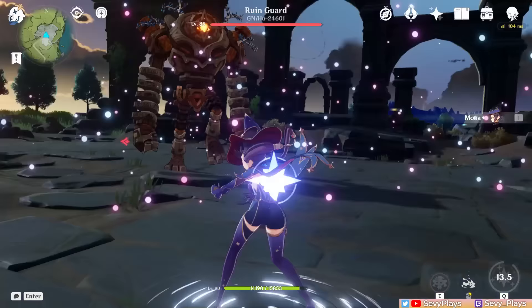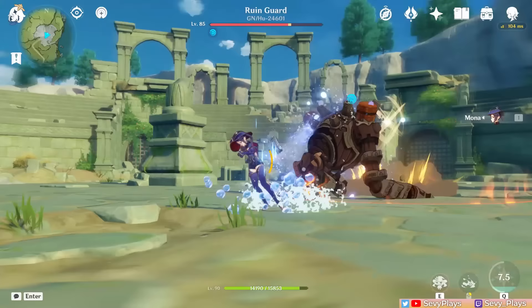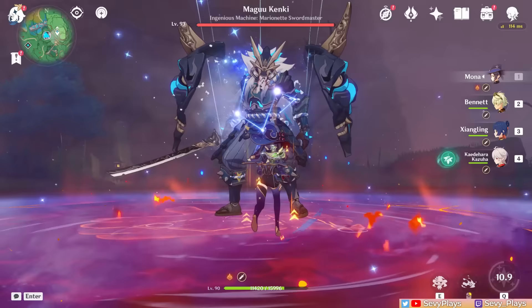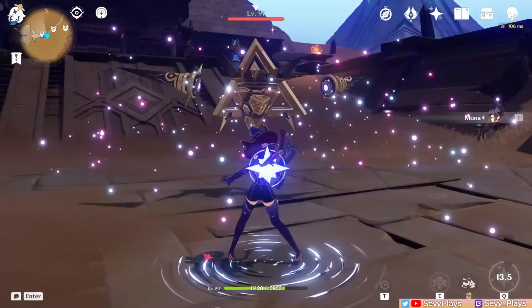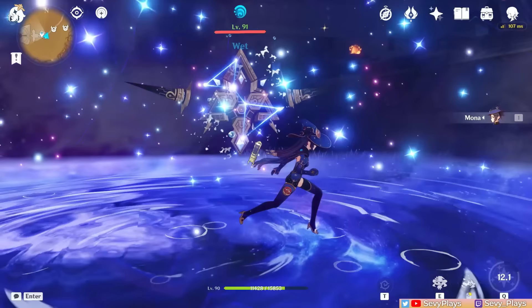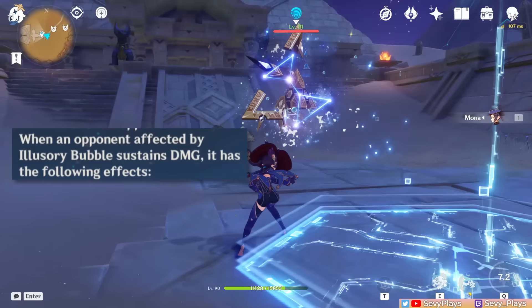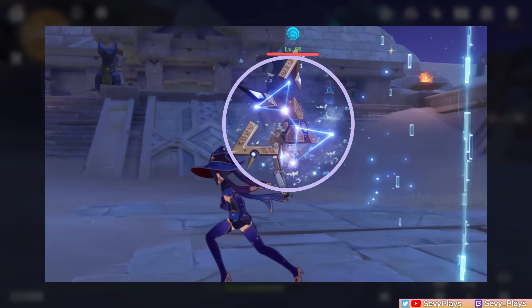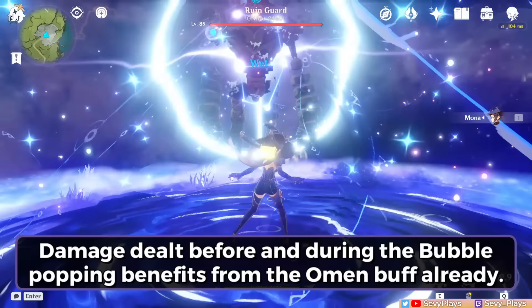When the bubble pops, it deals a big instance of hydro damage, and this starts the Omen duration countdown. The Omen buff is her most important support utility as it gives a huge damage bonus to attacks dealt to the affected enemy. The Omen status is actually applied from the moment you cast her burst — when her bubble is applied — not just when it pops. The indicator of the enemy having the Omen buff is the starry purple aura around them, which coexists with the bubble while it's not popped yet. That means any damage dealt even before and while the bubble pops already benefits from the Omen buff's damage bonus.